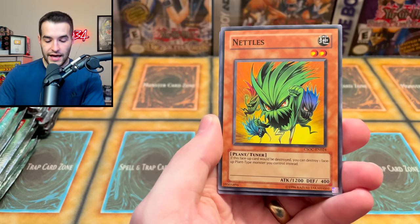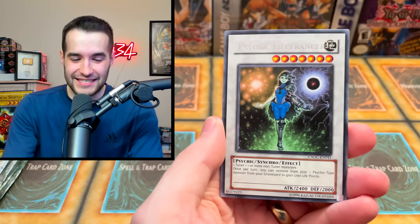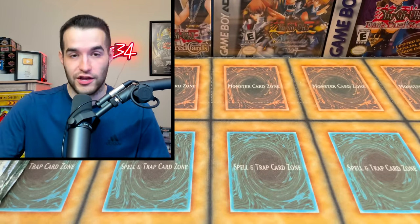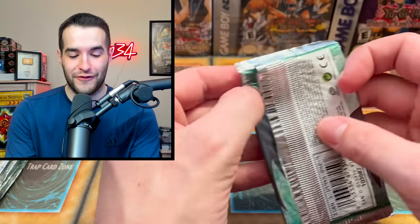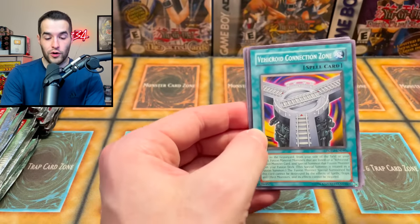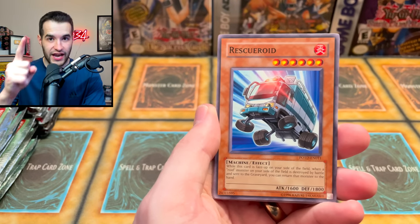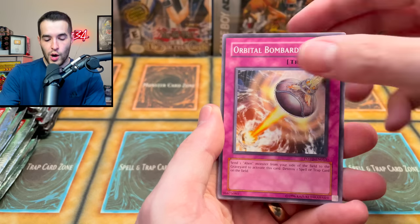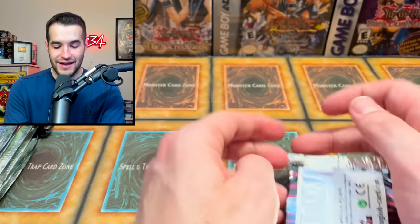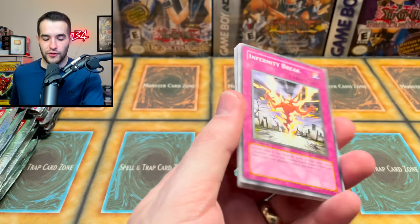One day we're gonna pull that Black Rose Dragon — I'm just speaking it into existence. Orbital Bombardment, Alien Warrior — nothing in that one. That's fine because we have so many packs here it's ridiculous. Let's see if we can up it — make it even better for Kaz, since we've pulled him some good stuff over these three videos. Bio Falcon — what — a giraffe! This looks like the dude on One Piece when he turns into the giraffe.